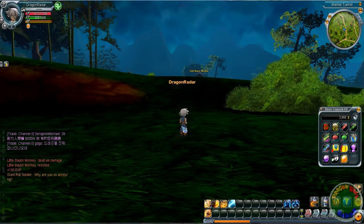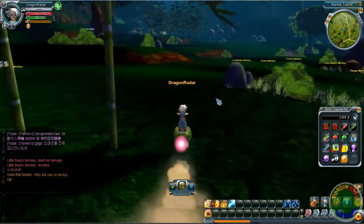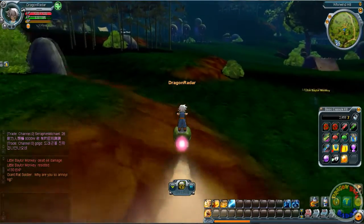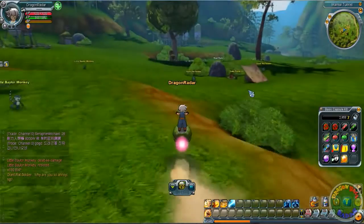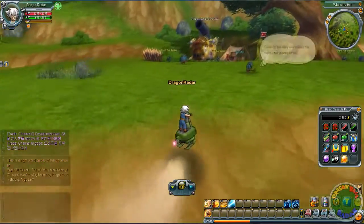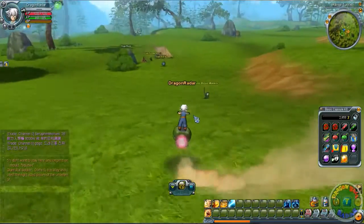I have about an hour left before the session ends, so let's see if we can get anything. Basically what you do is walk around with the scouter until you find a star on your radar, and that means you have a chance of dropping a dragon ball. There's one right there.